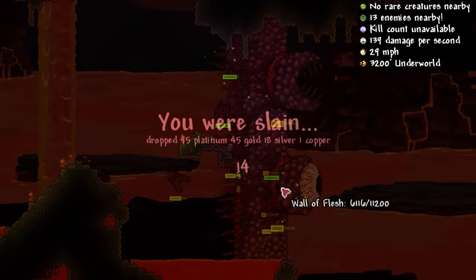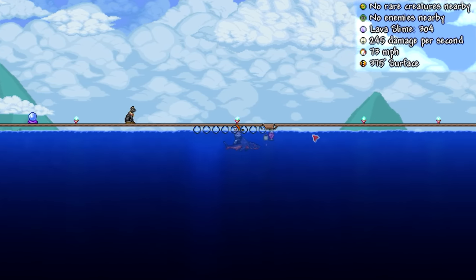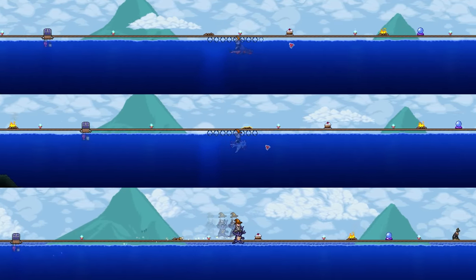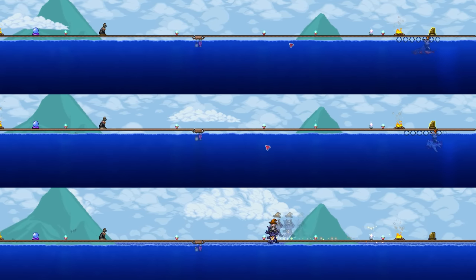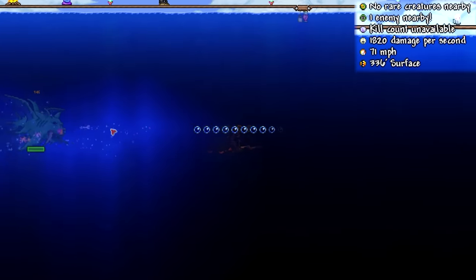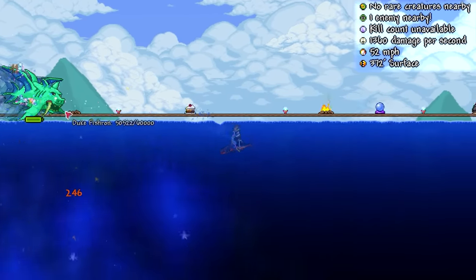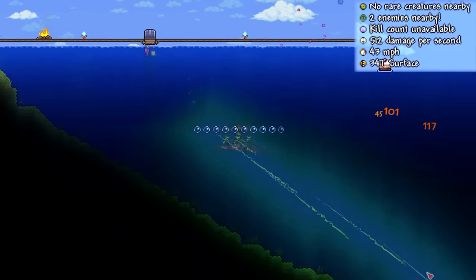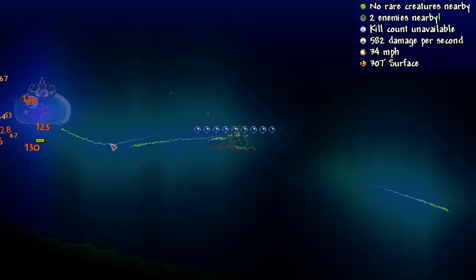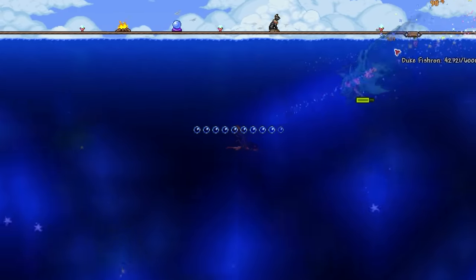Maybe I'm being a little unfair, because after all this is a pre-hard mode mount that can reach speeds of 73 miles per hour in liquids. Just look at it compared to other speedy mounts obtained much later in the game — while it may not be the best, it's really not that far off. It can still be a more than viable mount to use during the Duke Fishron fight for example, and might actually be your best bet especially if you're looking at taking him down pre-mech. There are also plenty of bosses you can fight underwater and use its insane movement speed to your advantage.